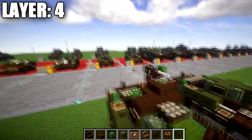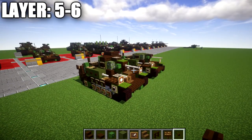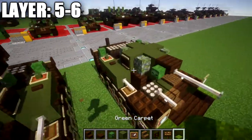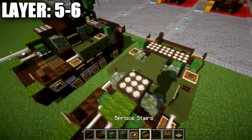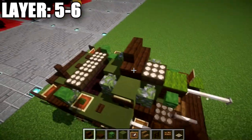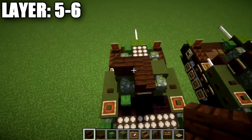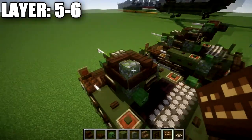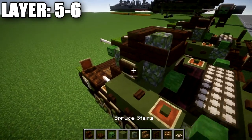Now we move into our final layers, 5 and 6 — putting on the top of the turret, the .30 cal machine gun, and the radio antenna. For these layers, start by placing down a green carpet on top of the dark oak wood upside-down stair, then go back placing a daylight detector. Then place a dark oak wood stair to the left, a corner stair coming off it, and another dark oak wood stair back from it to get a curved shape. In that corner space, place a mossy cobblestone wall and wrap dark oak wood signs around it.